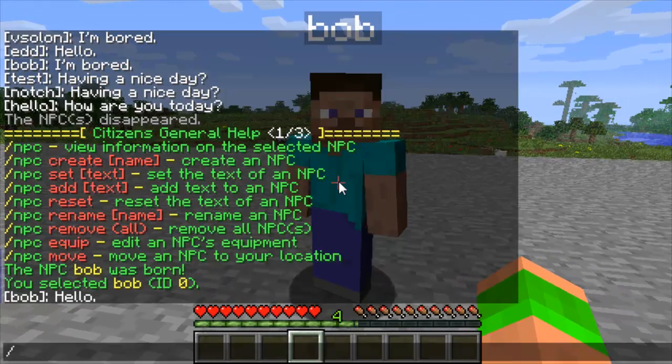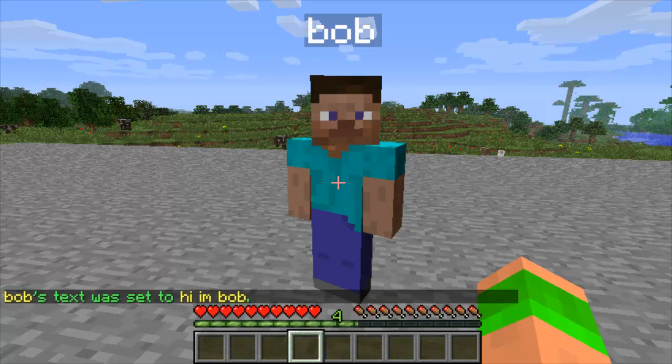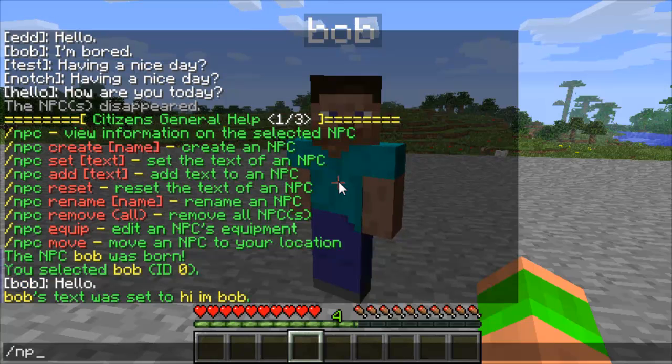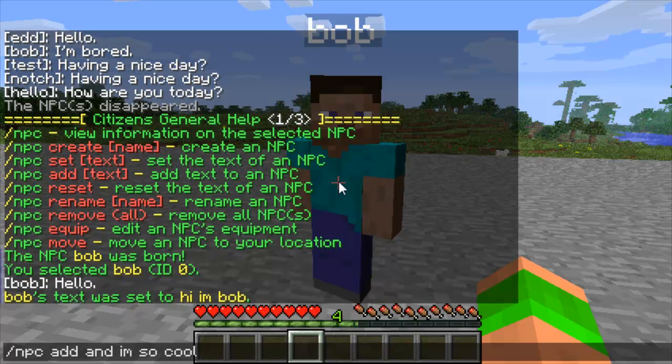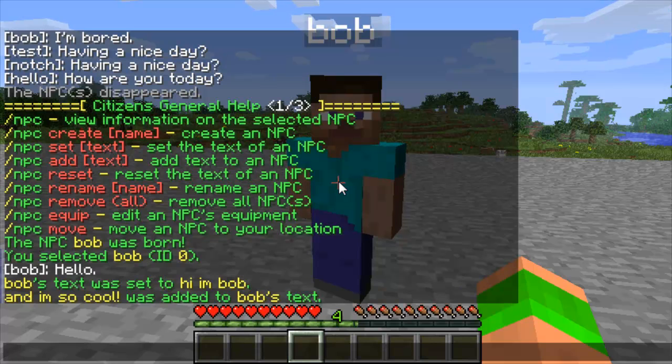The next command is 'npc set', and this will set the text of the NPC — so I've set his text to 'Hi, I'm Bob'. Then 'npc add' will add more text after that, so 'npc add' and 'I'm so cool'. Now every time you walk near him he'll say 'Hi, my name is Bob', and then when you walk back next to him he'll say 'I'm so cool'.